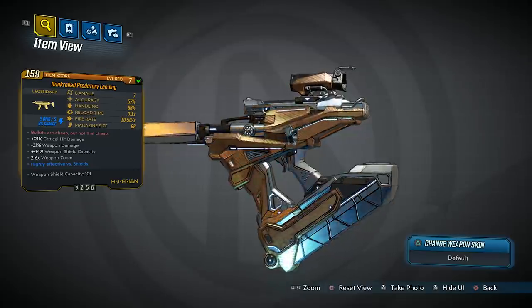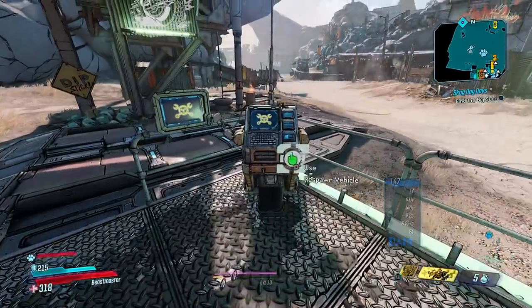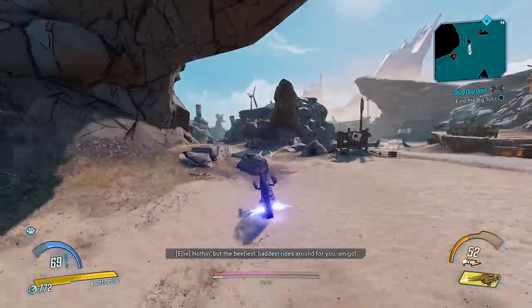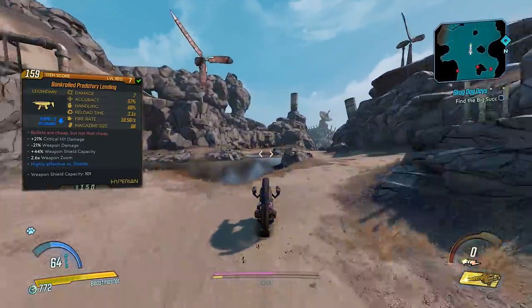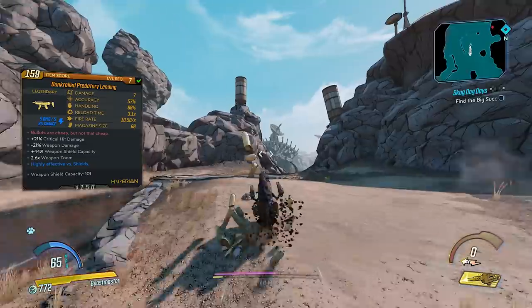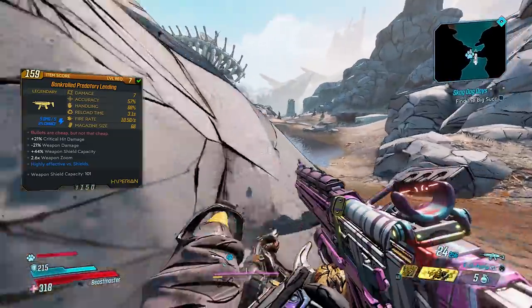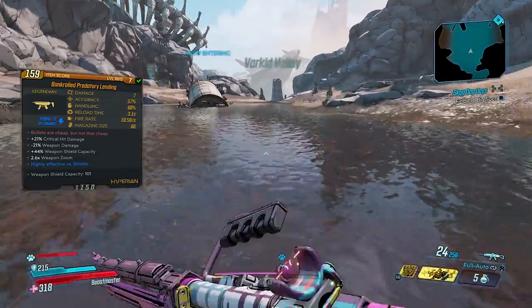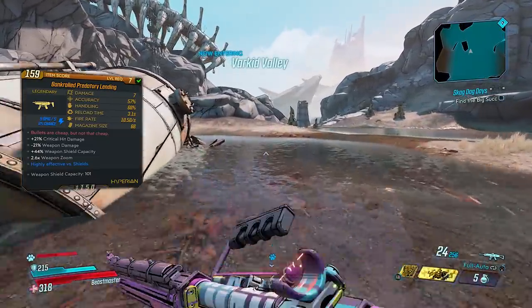I'm pretty sure this gun always spawns with the exact same name and never a prefix, but I've only gotten it twice so I could be wrong. The level 7 stats are 7 damage, 57 accuracy, 66 handling, 3.1 second reload time, 10.5 fire rate per second, and a max size of 66.